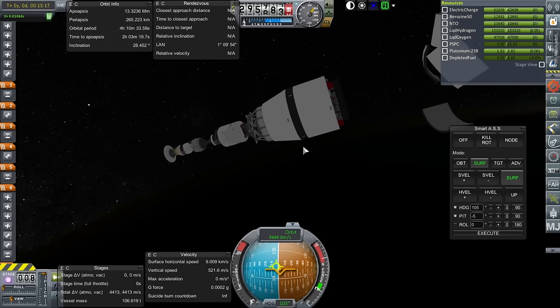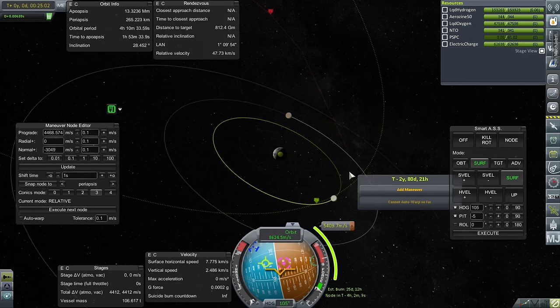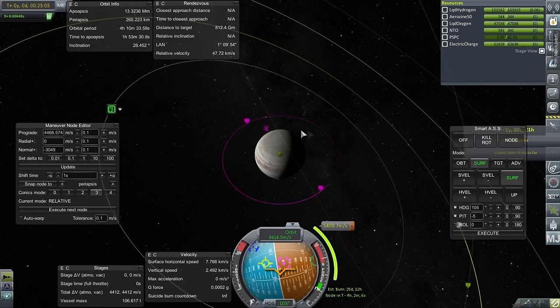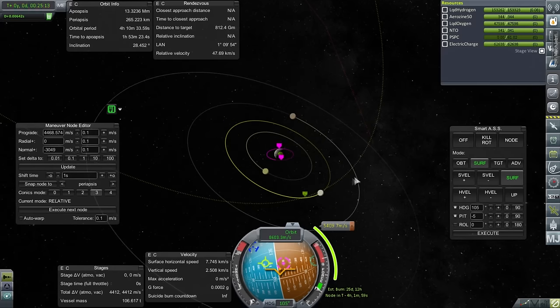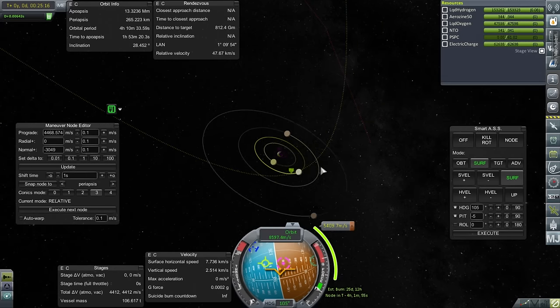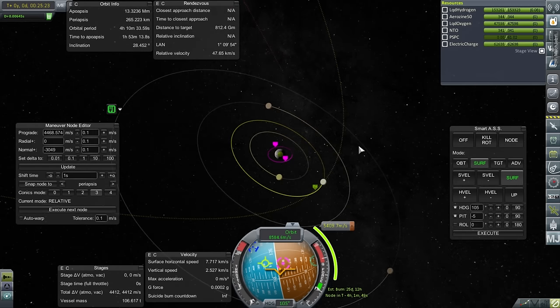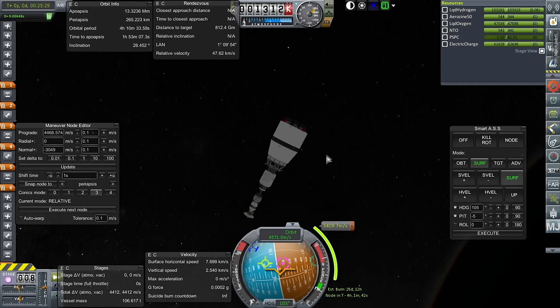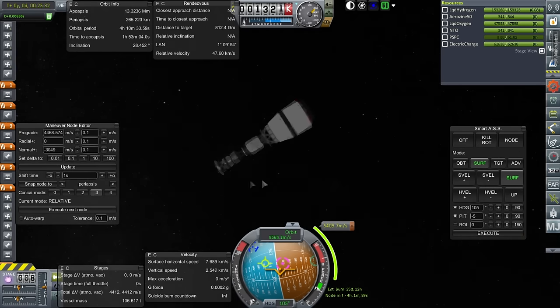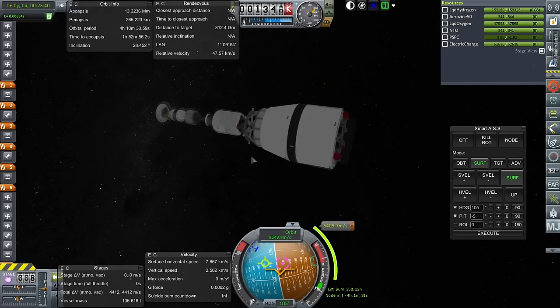We have a 4-hour 10-minute orbit and I'll plot for Jupiter. We have an approach but we're still about 3,000 meters per second short of the required Jupiter stationary orbit. For now, we can attempt to get a probe around one of Jupiter's moons — I'm aiming for Europa, possibly Ganymede or Callisto. We'll take about 1,000 m/s from the upper stages to finish the transfer, leaving about 7,000 m/s remaining. We'll need to wait 4 hours with some liquid hydrogen boil-off.